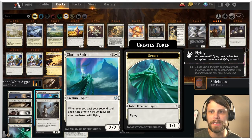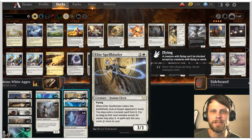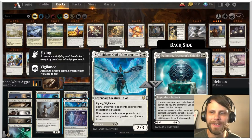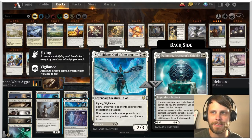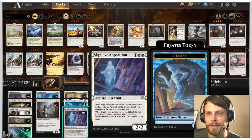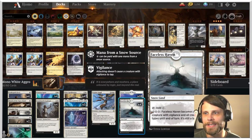Clarion Spirit: anytime you cast your second spell each turn, you get another one-one — a great way to throw out extra creatures. Luminarch Aspirant puts counters around in the three-drop slot. Elite Spellbinder is great for stalling out the opponent's interactive spells and big bombs. Reidane, God of the Worthy: snow lands your opponent controls enter the battlefield tapped, and non-creature spells your opponents cast with mana value four or greater cost two extra to cast — so specifically sweepers, this prolongs that. Ideally you get it down on turn three to prevent them from sweeping the following turn. Skyclave Apparition is sort of a portable hole on a creature, getting stuff out of the way so we can continue the onslaught. And Legion Angel at the top of the curve.